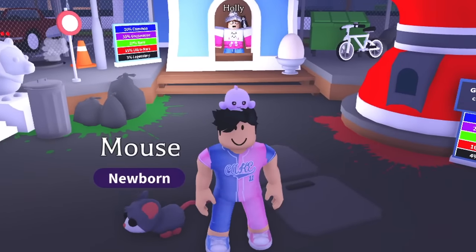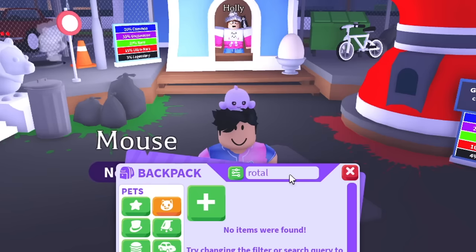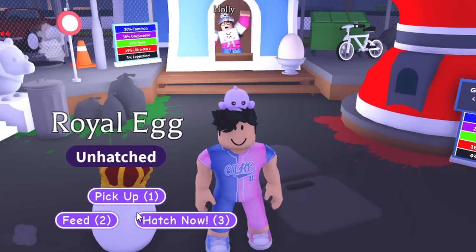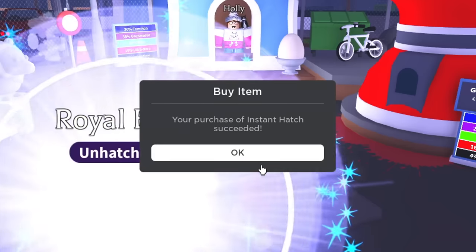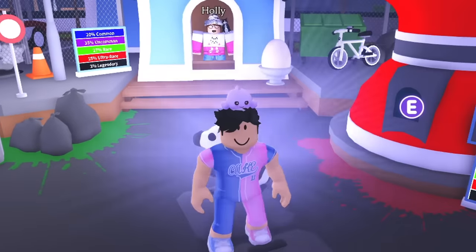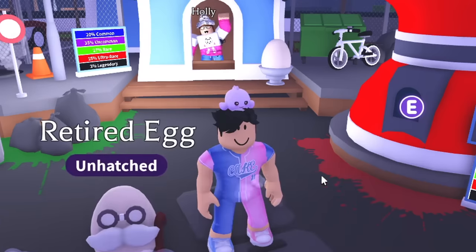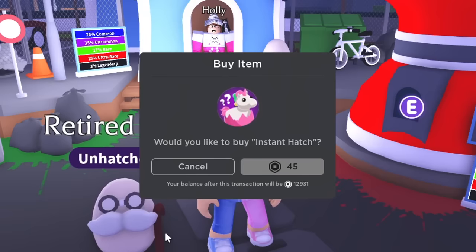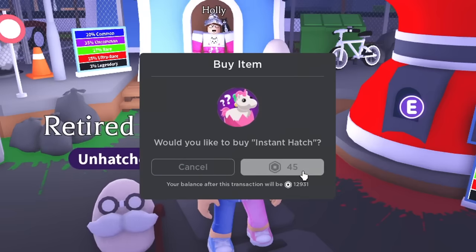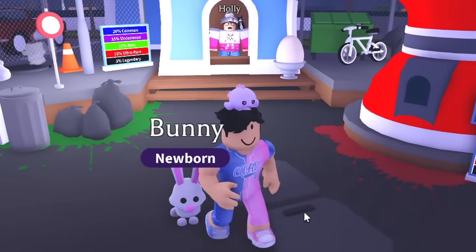Now on to the next one — the royal egg. I cannot spell right now, but we finally got it. Let's hit hatch. I think there's one more egg after this, it's the retired egg. These are just the basic eggs, not expected to get a legendary from these, but I somehow got it from the cracked egg. We got the bunny from the retired egg.